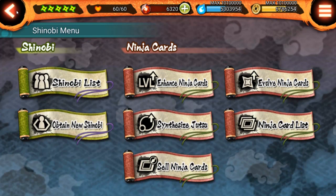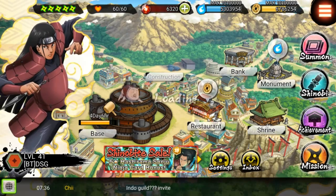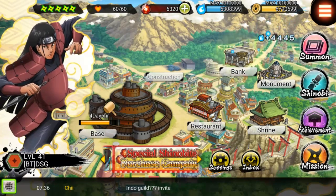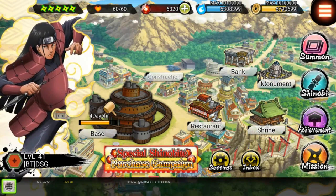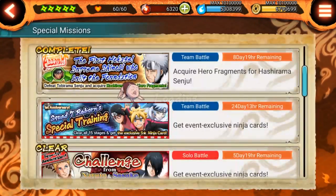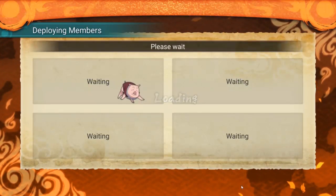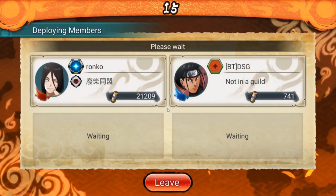Hashirama is a hundred twenty-five thousand, B rank, max everything — he is insane. We're gonna go ahead and take him out on a couple of missions. I also need to do the brand new Squad Seven Reborn mission, which is a multiplayer mission.